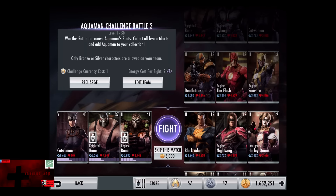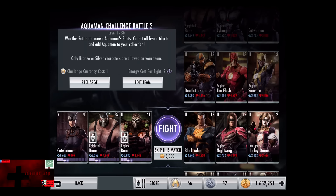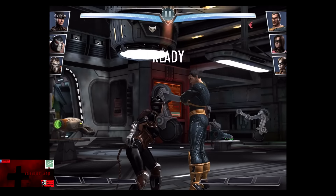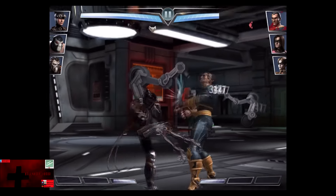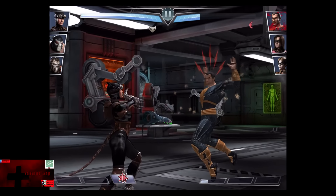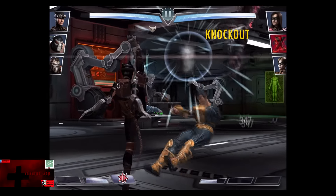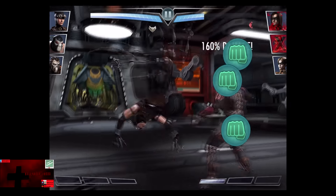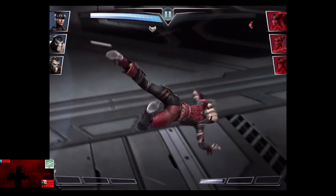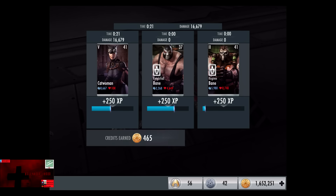In the fourth matchup we have Sheik Ahmed Habibi, Regime Nightwing, and Insurgency Harley Quinn. Cards gain 1 level to 12. Skip the match is 5,000 credits. Black Adam is always the worst to face first if you have to deal with that Lightning Shield which breaks up combos. Black Adam is already getting down on life — Electric Burst for about 700 blocked. Sheik Ahmed Habibi is knocked out, Nightwing comes in. We go off the Cat Scratch and get rid of him. The final shot on Harley Quinn secures the victory in the fourth fight — one of the more devastating Level 2 moves in the silver tier. 250 XP, 465 credits.